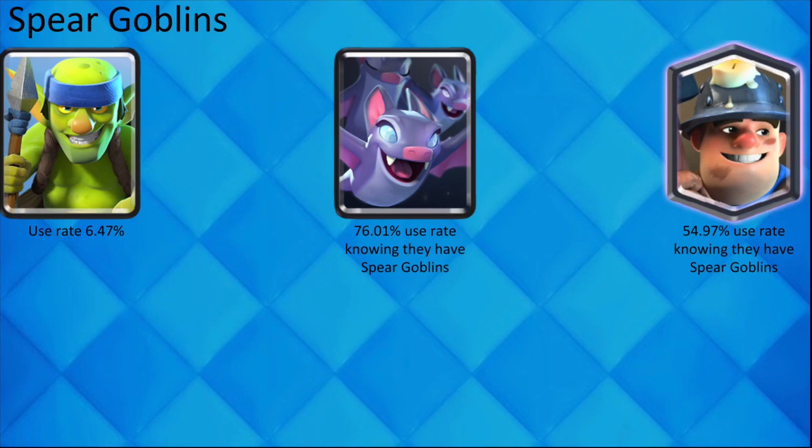When your opponent plays Super Goblins, you can be almost sure they have Bat as well. They are also used with Miner a decent amount.